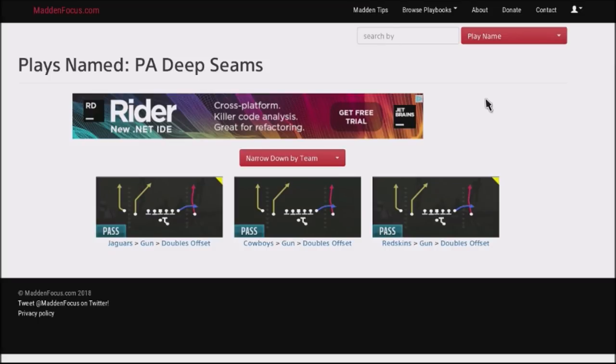While I was labbing, I stumbled onto this play — the Cowboys gun doubles offset, which is play action deep seams. And I was like, holy crap, this play is glitchy. This is a good way to attack your opponent for some big yards down the middle of the field.